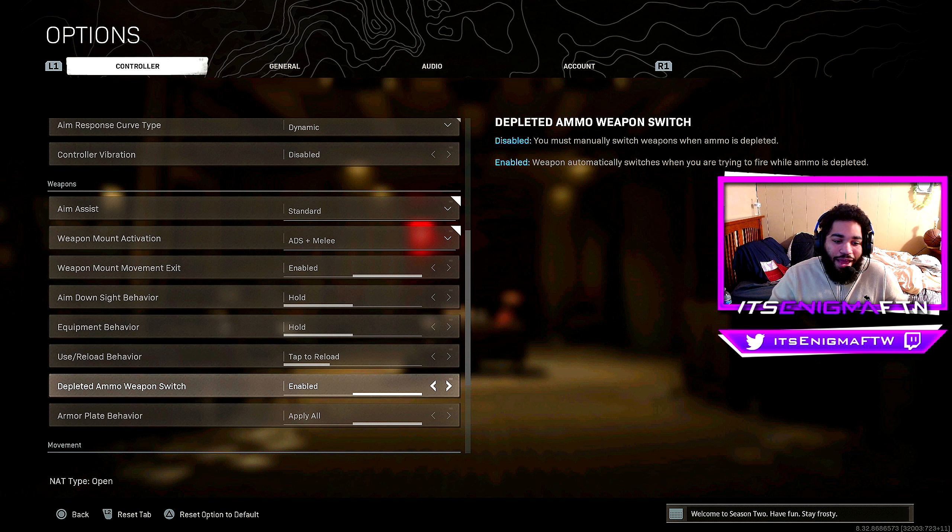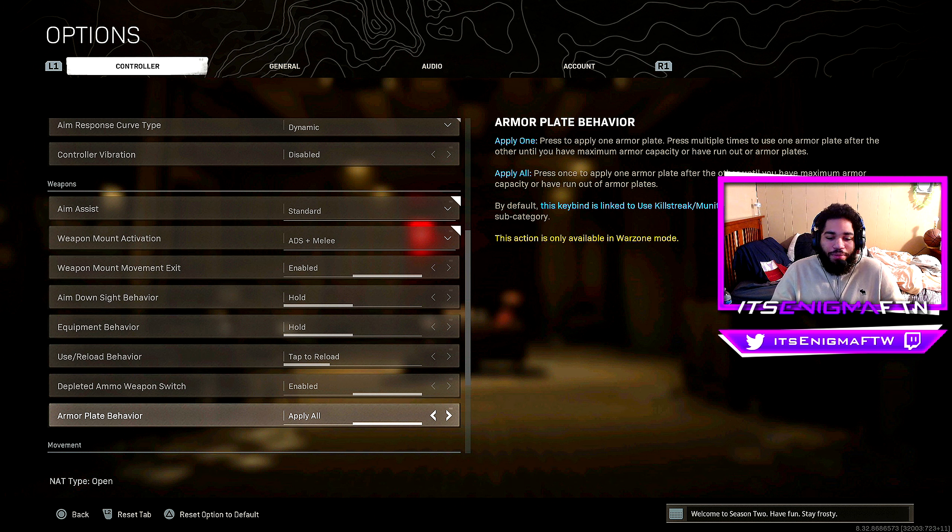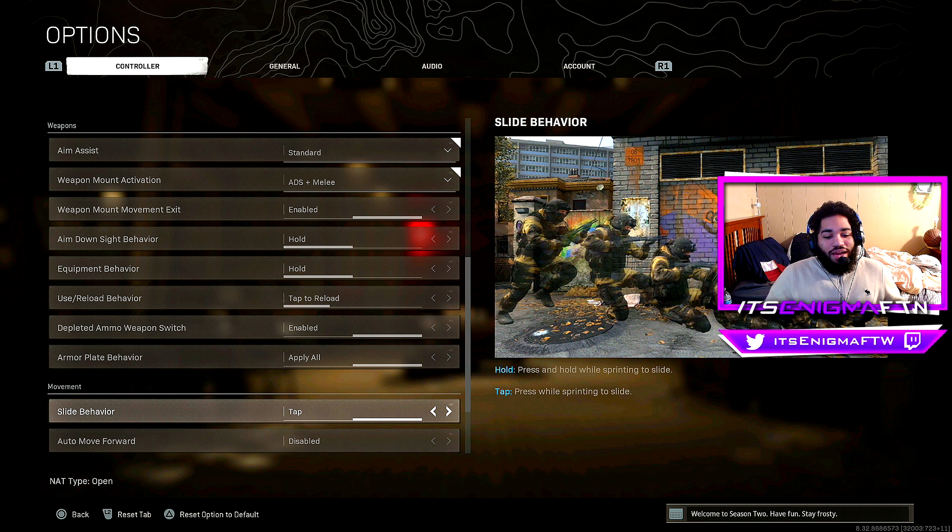Depleted ammo weapon switch I have Enabled — when you run completely out of ammo on one weapon it automatically switches to your secondary, so if I empty my Kilo it'll automatically switch to my MP5. Don't mess with that setting. Armor plate behavior I have on Apply All — you press Triangle once and it applies all plates without holding the button through the whole animation. Definitely the move.